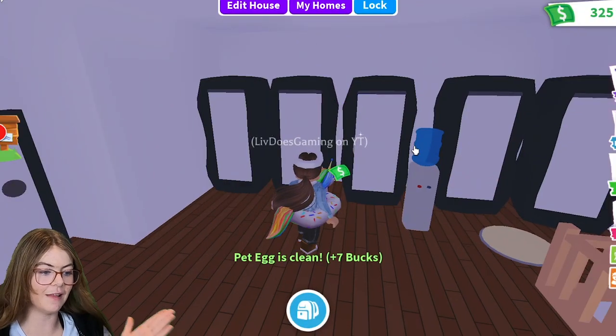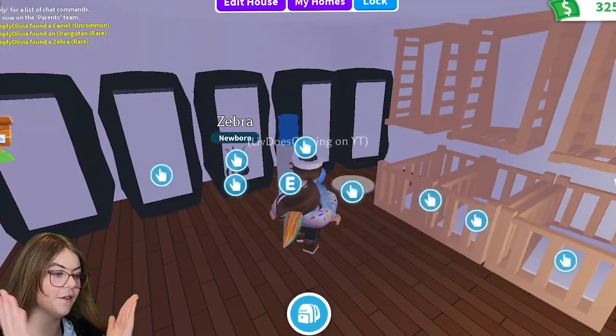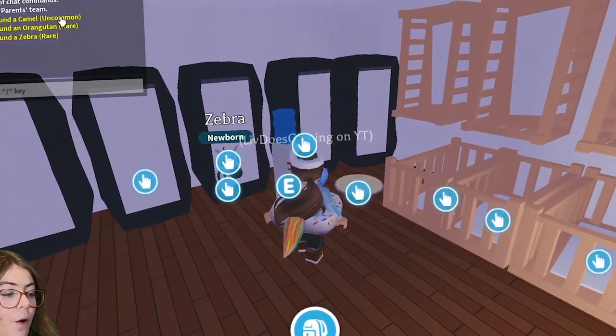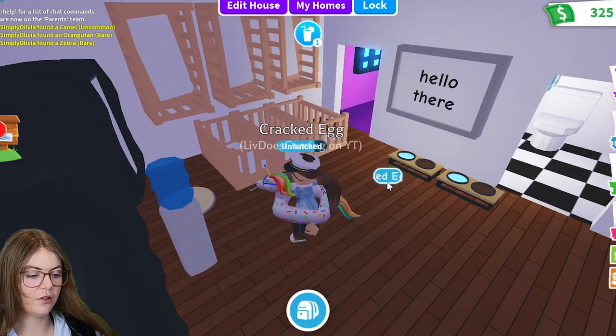Let's see what I get. I don't even know what the legendaries are. We got a zebra, and the zebra is a rare. So far we've got an uncommon and two rares — that's not even that bad to be honest. I'm going to go with another cracked egg.